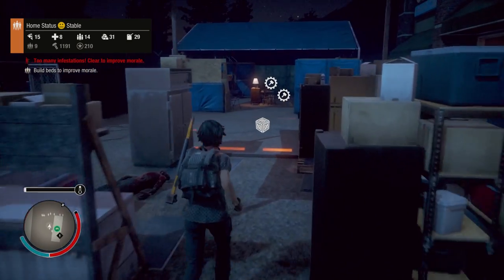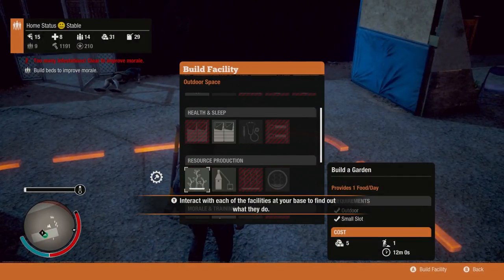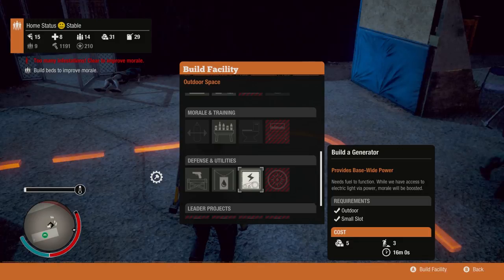I'll start with the basic kind — I actually deleted one of my facilities just to show you guys. One of the basic kinds is the generator. So build a generator — obviously it's not exactly the most ideal option. It does give out base-wide power, but it has a limit. Basically it uses fuel and it only generates power for a certain amount of time.